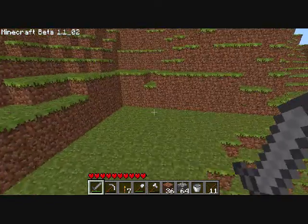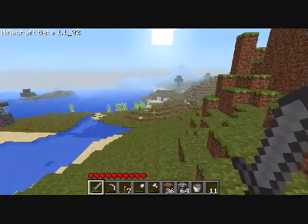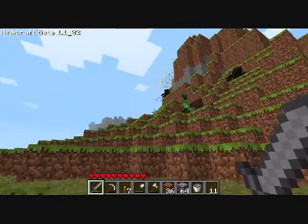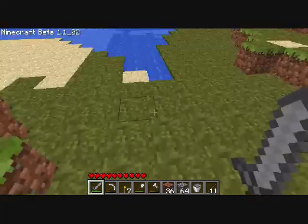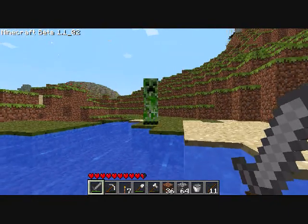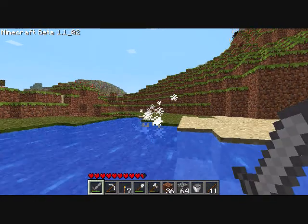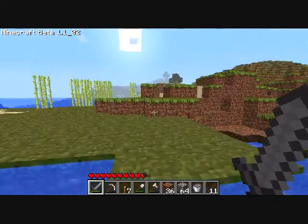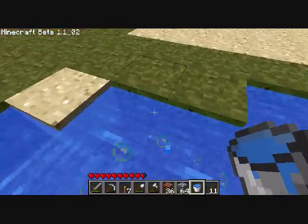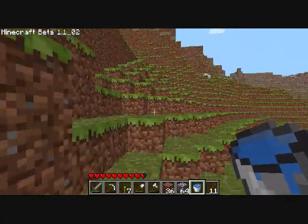There is a creeper that comes after me. There's two creepers actually — one that I didn't see blew up right next to me. This creeper doesn't get to blow up on me — I kill them in the water. I like fighting enemies in the water because they go very slowly and you're able to swing your sword a bunch of times before they can do anything. Just gonna take some water.